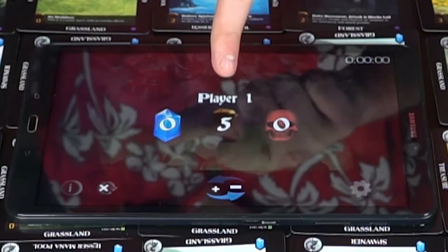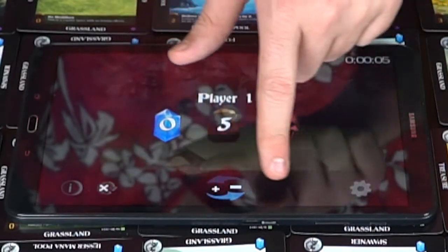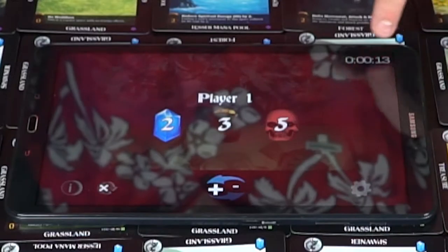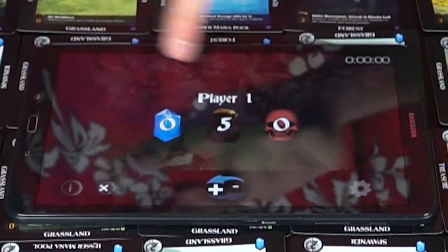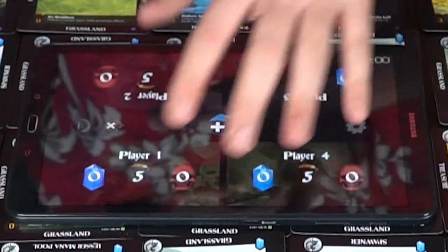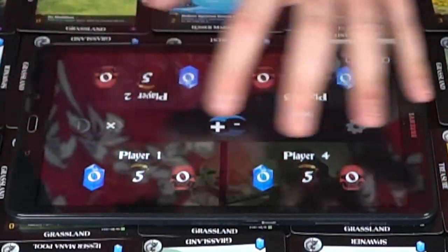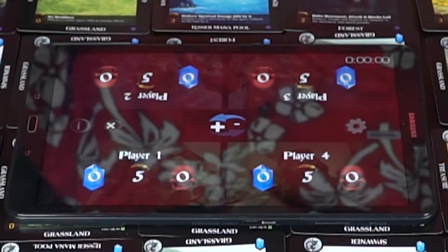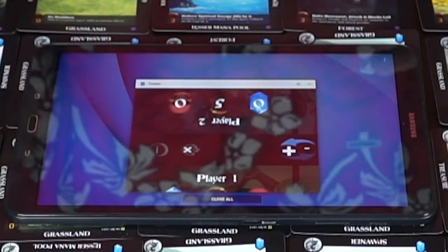You start with five coins in the app, and whenever you gain mana or kill points you simply tap a button to register it. There's a negative and positive toggle — negative lets you go lower, positive lets you go higher. The game starts counting up to show how long a turn is lasting, and you can reset everything back to zero easily. There's also a no-sleep mode in settings as well as two-player and four-player variants, so all four players can play on one single app. It removes the amount of table space needed for dice, though you'd still use physical dice for counting damage on characters.